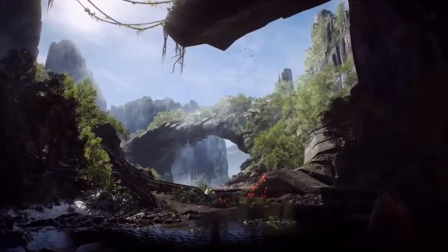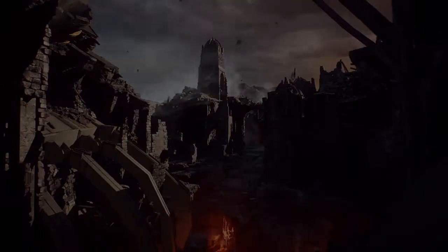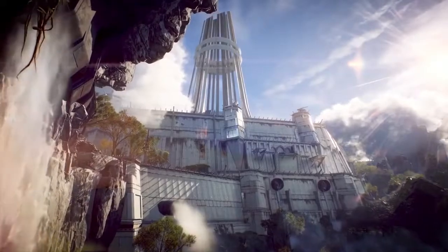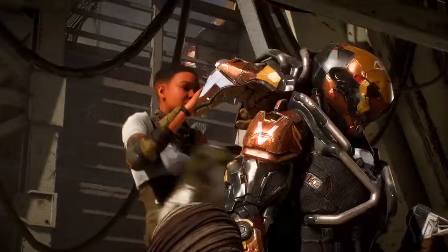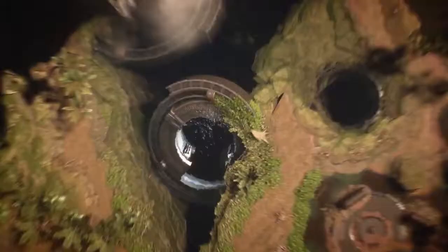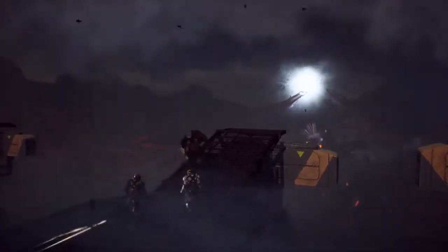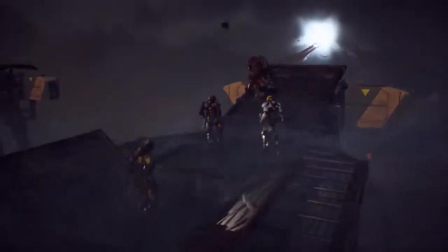The world of Anthem is a chaotic and ever-changing world, abandoned by the Shaper Gods. Humanity survives either in fortified cities or with the use of Javelin Exosuits. Javelins are key to your survival by giving you superhuman abilities — fly, swim, fight, and explore anywhere within the world. That's where you and your friends come in: part explorer, protector, and adventurer.